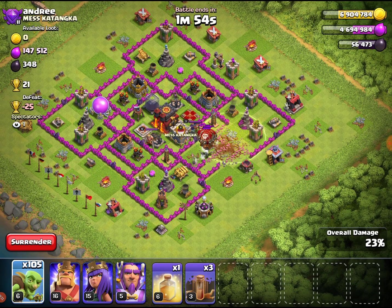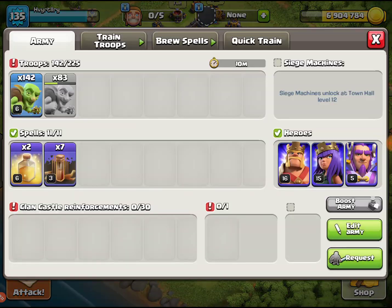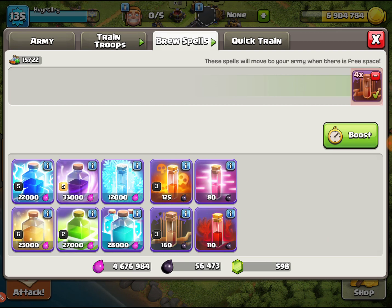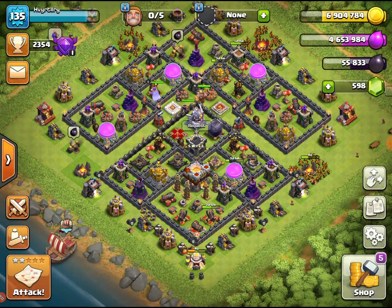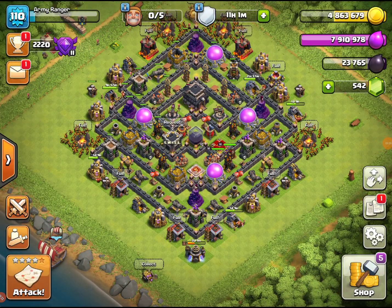We didn't get much loot off of that. We're gonna stop this account because they've got clan castle troops coming out. We're going to switch over to a different town hall — we'll go to one of our nines. We have two nines, two eights, and a seven or something like that. We just want to brew our spells back up. It keeps ending up with two heal spells — I don't understand why. We'll be good when we come back. Let's go ahead and switch to the nine.